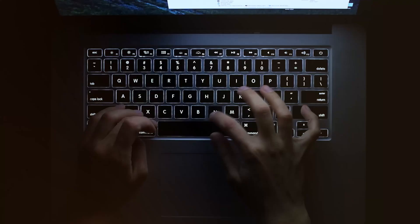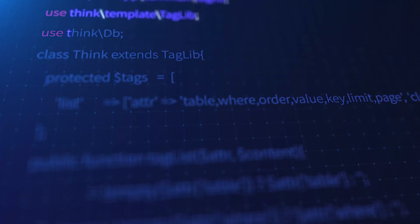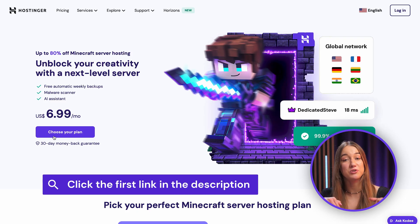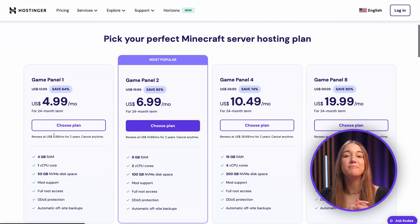First things first. To set up your virtual private server, you'll need to purchase a Minecraft server hosting plan. Don't worry because no complicated commands and coding will be needed, and I'll actually be walking through the whole thing together with you. Just head over to our Minecraft server hosting landing page by clicking the very first link in the description down below, where you can select the best plans for your needs and then let Hostinger take care of the setup.